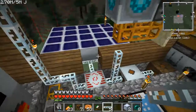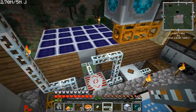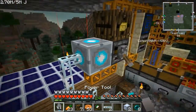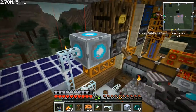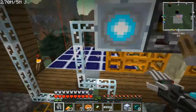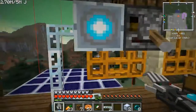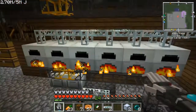There we go, it's connected. Here's the output — we're making UU-matter! Finally, UU-matter in progress! It's gonna drain the power out of this box — it's like 10 million EU for one UU-matter in GregTech — but we're doing it, we're making UU-matter!